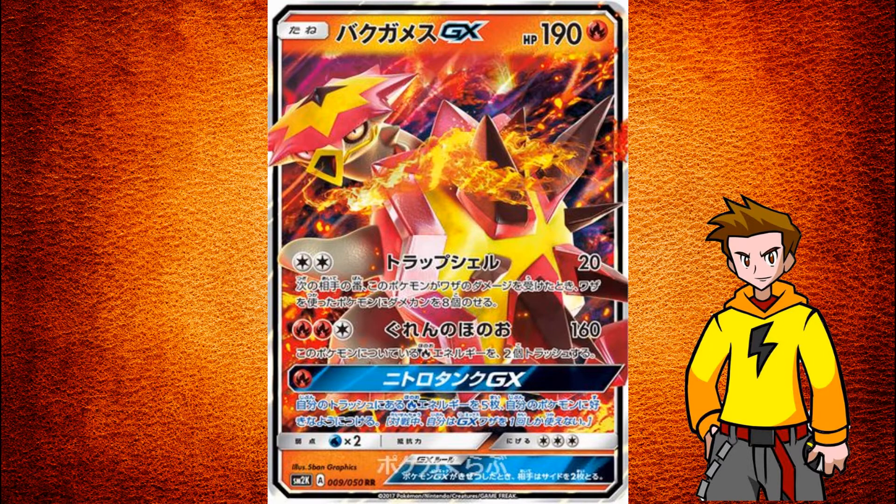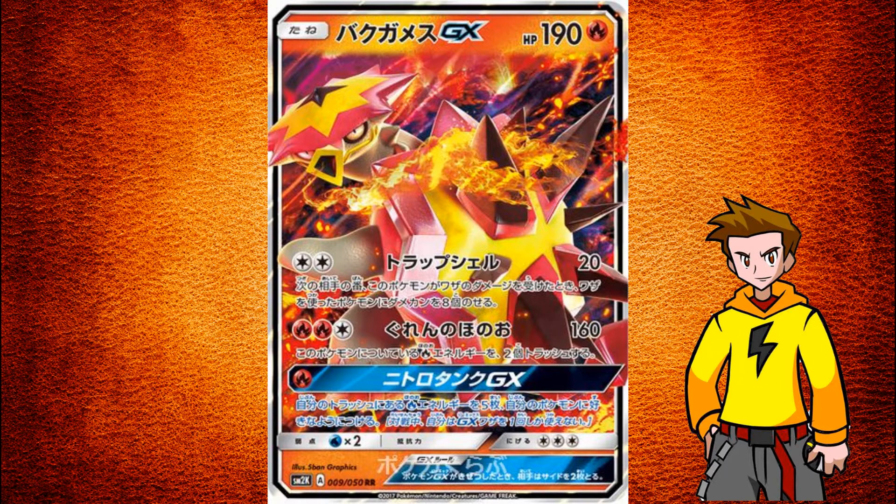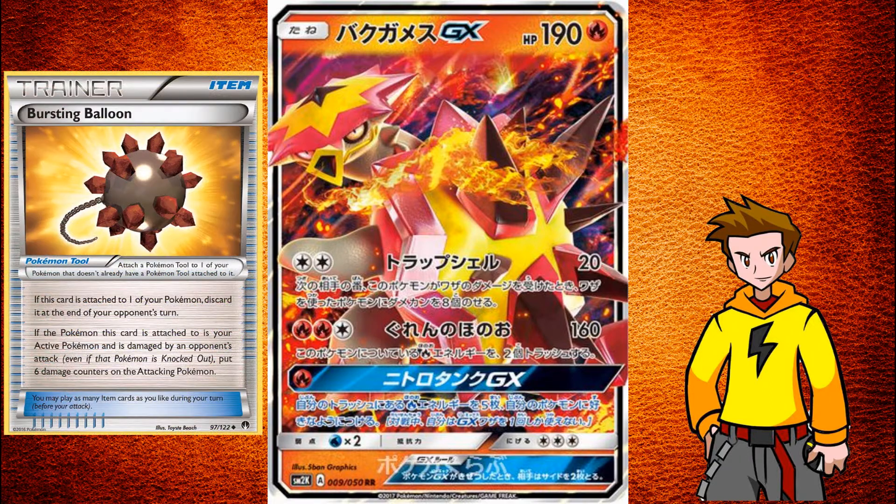To the attacks: it has Trap Shell for Double Colorless Energy — it deals 20 damage, and if this Pokemon is damaged by an attack during your opponent's next turn, place eight damage counters on the attacking Pokemon. If Vespiquen attacks you after you've used that attack, they get knocked out because they get eight damage counters. You can also add that damage up with Bursting Balloon — they'd receive 14 damage counters total. That's a lot of damage for just sitting as a defensive wall.